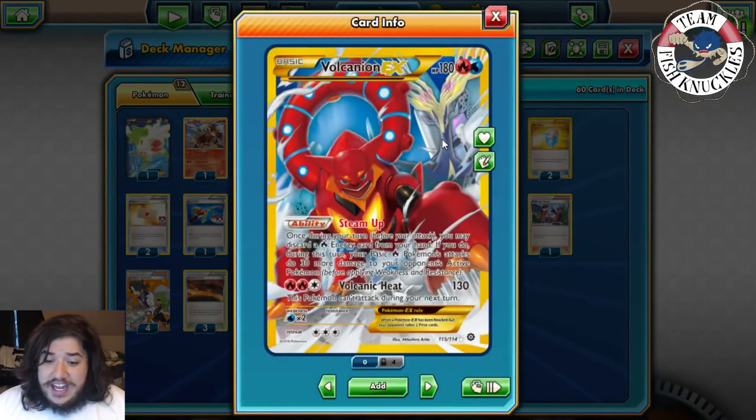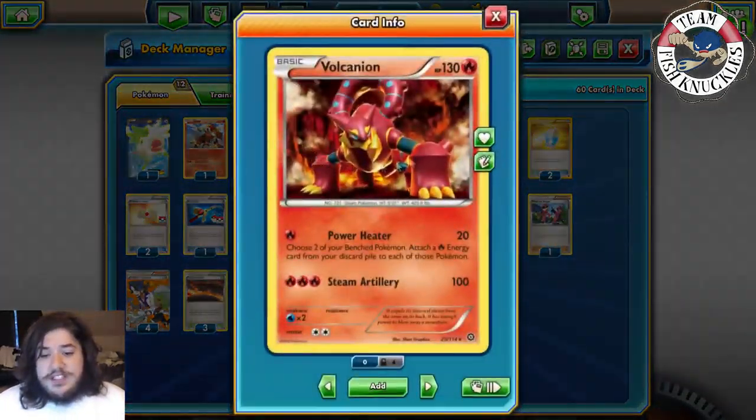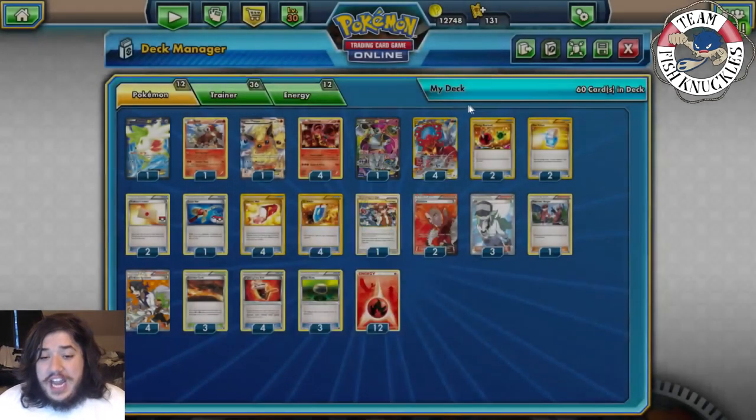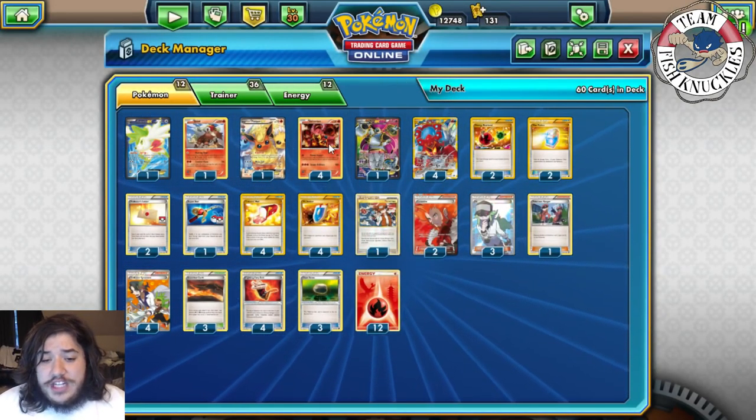With Power Heater discarding Fire Energies and attaching them, you can boost damage with Volcanian EX. If you use four Volcanian EXes, that's 120 extra damage, plus Fighting Fury Belt for 10 more — that's 130 — then plus the base attack making it 150. You can start doing a ton of damage out of nowhere while also powering up Bench Pokémon.